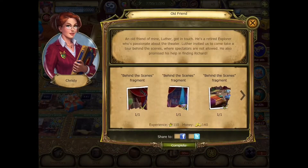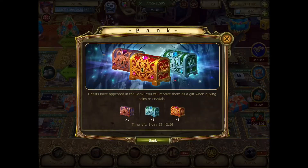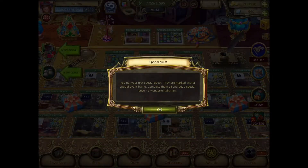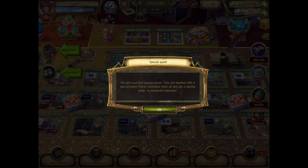Alright, no need to boss me around. Behind the scenes fragments — here we go, collect that. Complete. Special quests are on the left side of the screen as always.